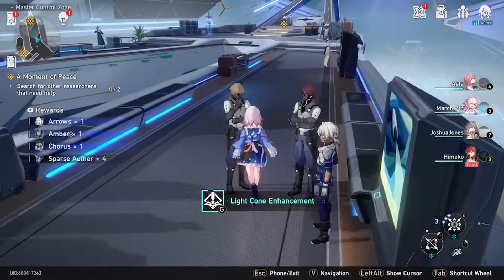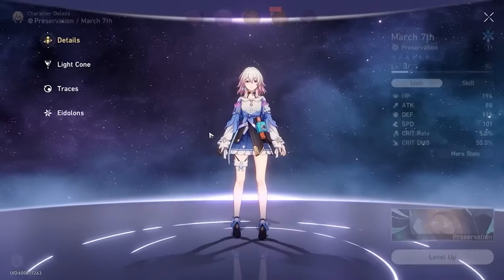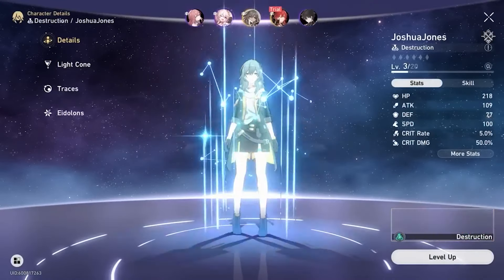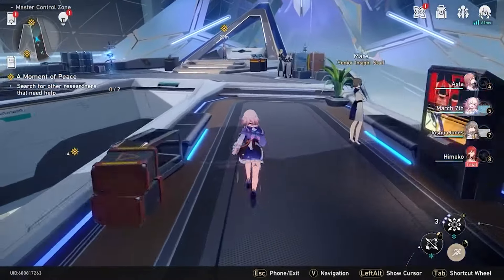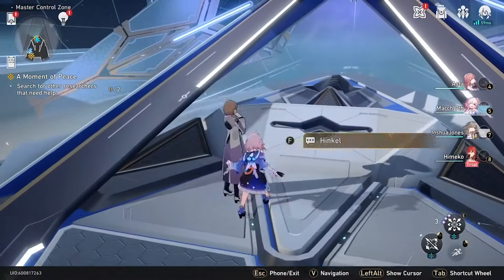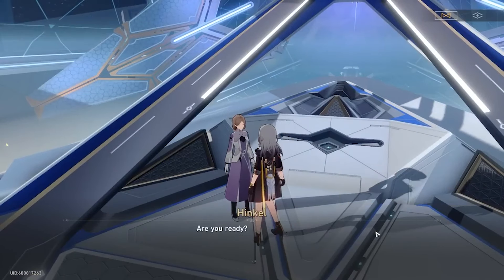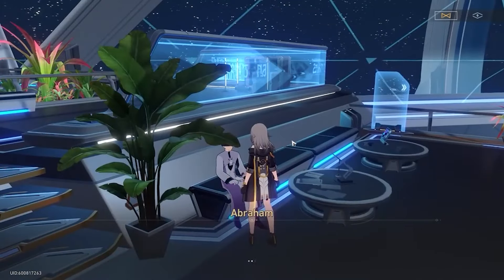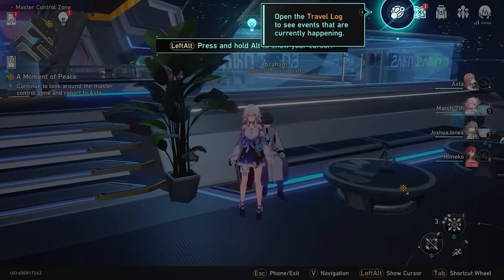If you want to continue your reroll, I have methods to get up to another 20 summons on the standard new player banner. Continue playing the main storyline — add Asta to your party and equip each character with the free three-star light cones while in the menu to save time. Then talk to two NPCs: for the first girl, the correct answer for the lever sequence is always the bottom option — up, right, and down. Then go talk to the second NPC and again choose the bottom menu option. After this, our one additional goal is to hit Trailblazing level five.